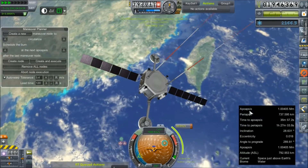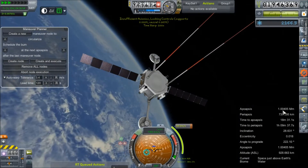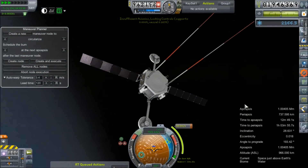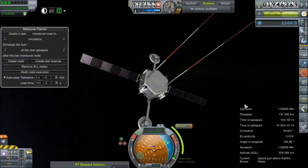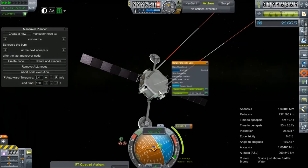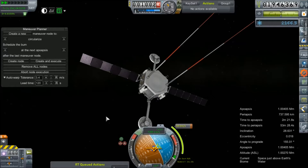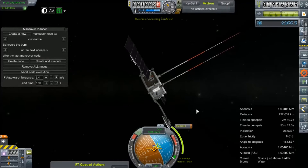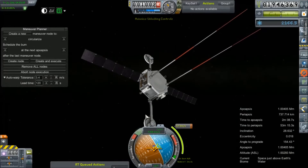This little guy has an apoapsis, or an apogee, of 1.004 million meters. I thought that was a good place to start, and I'd just kind of see what kind of fuel availability was left over after that burn. Getting them up to a million cost a little less than half of its available fuel. So we're just going to see what the circularization will cost and go from there.